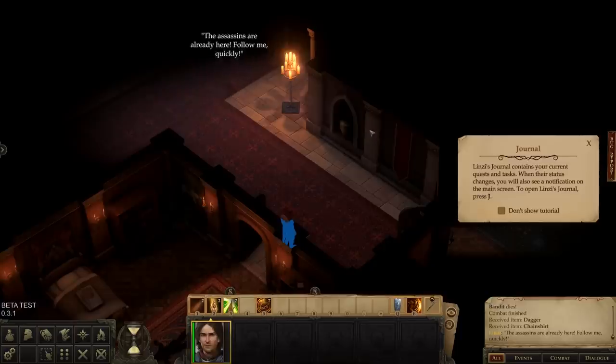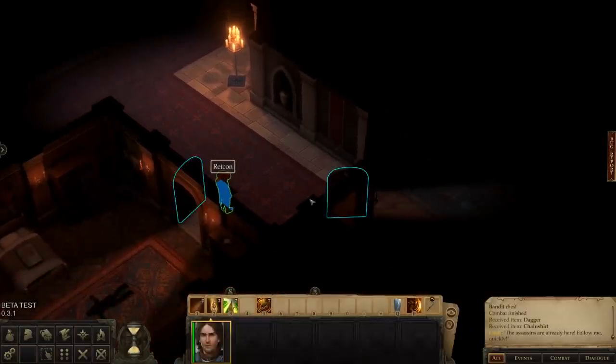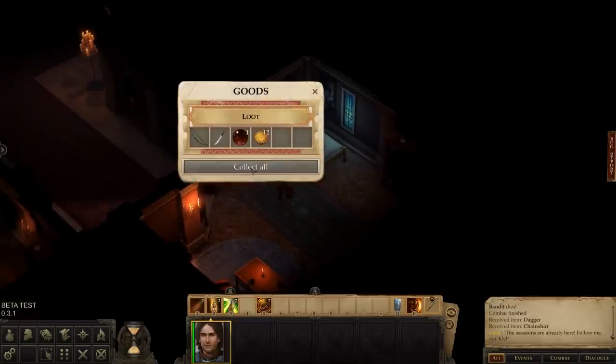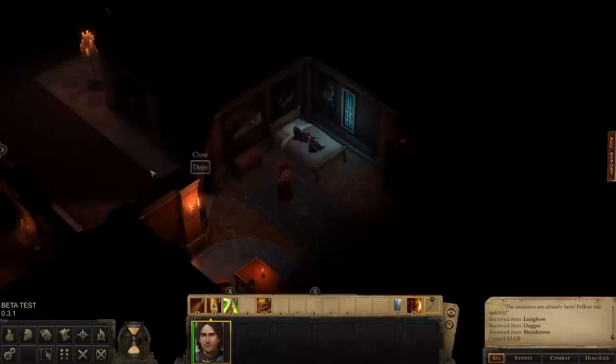Lindsay thanks us — though she does note it wasn't like someone tried to stab her or anything. One enjoyable feature: because Lindsay declares herself your biographer whether you like it or not, the entire quest journal is presented from her point of view. It's certainly not the first time this has been done in an RPG, but it's still an enjoyable twist. We head off to the right to grab some extra loot — it won't be directly useful now, but will get us some extra coin later.